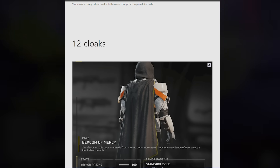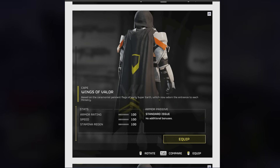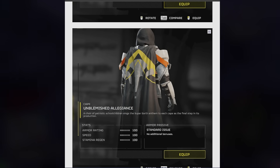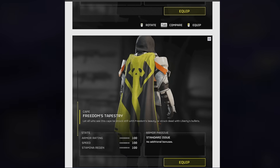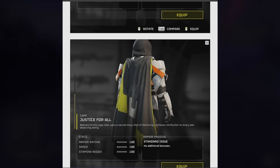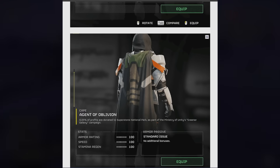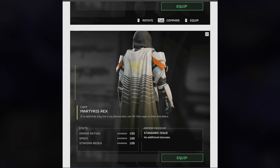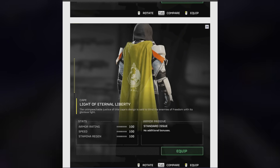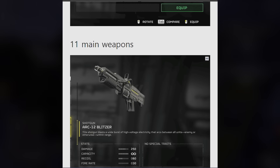We've got 12 new cloaks: the Beacon of Mercy, Wings of Valor, Drape of Glory, Unblemished Allegiance, Freedom's Tapestry, Harbinger of True Equality, Justice for All, Eagle Fury, Agent of Oblivion, Matriarch's Wrecks, Art Slayer, and Light of Eternal Liberty. And we've got 11 new main weapons.